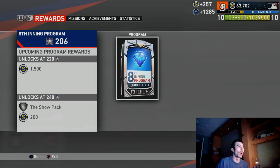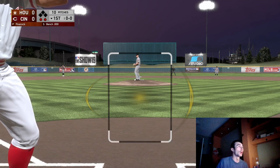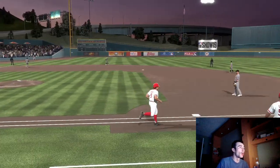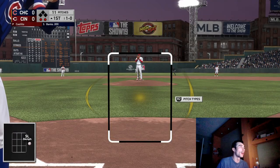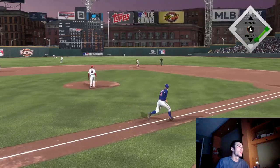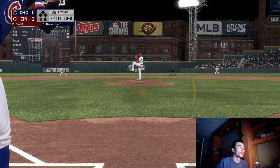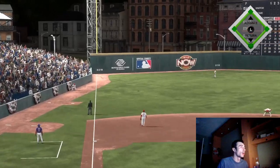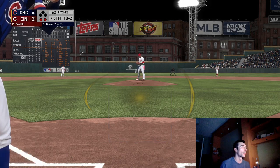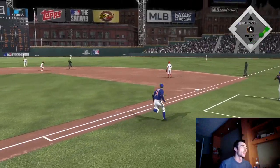Hopefully this helps you grind out these moments if you haven't done so already. The next Ernie Banks mission has him tallying three hits including an extra base hit — it's a one-game mission and you're player locked as Ernie Banks, facing the Reds with Luis Castillo on the mound. Try to hit a home run or a double early in the game. There's that huge wall scoreboard out in left field, so you can hit a double off that. Three hits and an extra base hit — that's going to get a couple more program stars.